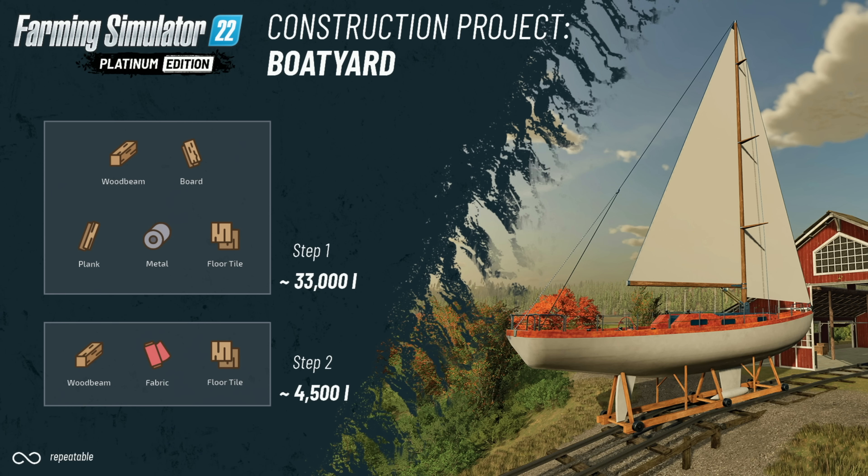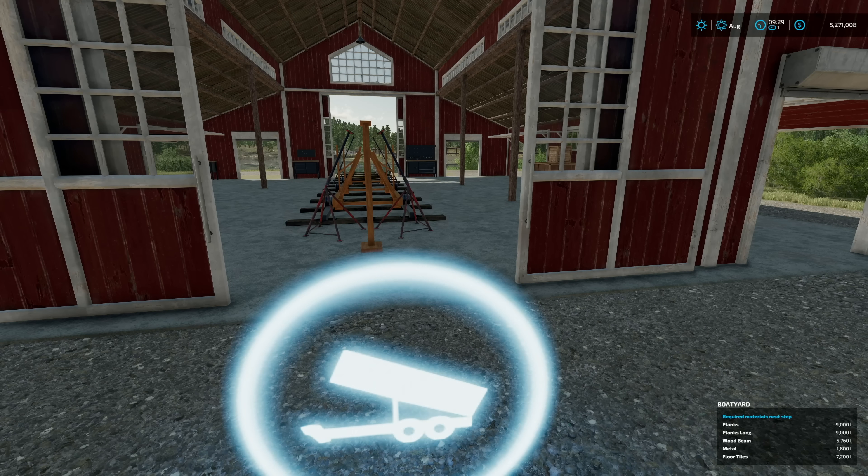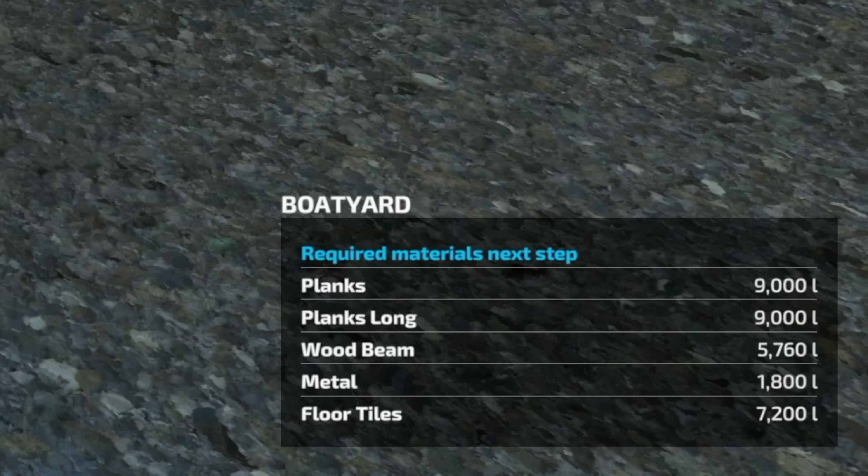The second stage will use wood beam, fabric, and floor tile — 4,500 liters — to build the mast and sail. You can also see in the bottom left corner it says 'repeatable,' because you can build as many boats as you want, unlike the roller coaster which you can only build once. With the icons menu on, we can see the boat yard requires 9,000 liters of planks, 9,000 liters of long planks, 5,760 liters of wooden beam, 1,800 liters of metal, and 7,200 liters of floor tiles.